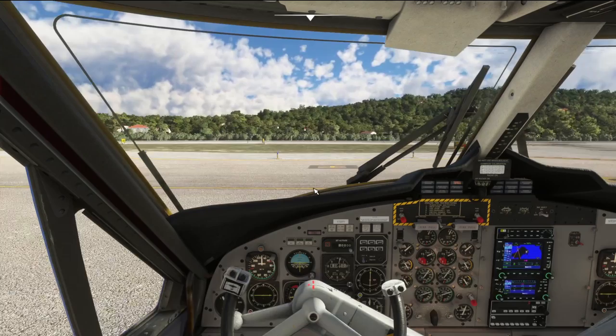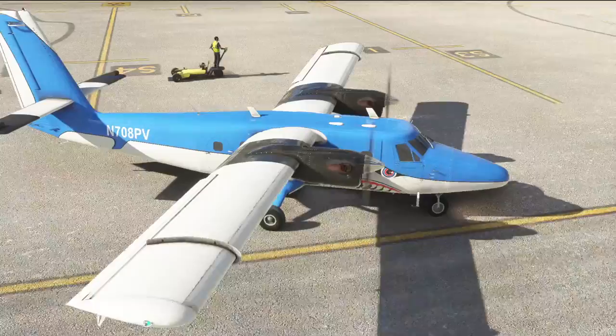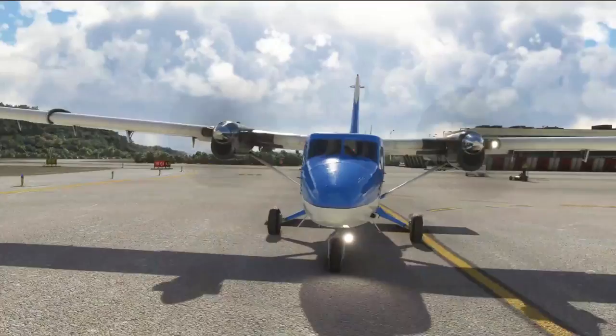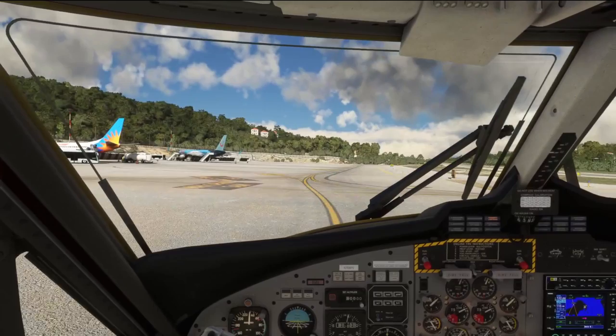We're going to taxi towards runway 19 for a departure over the beach, so we'll swing left. Real-world pilots of the Twin Otter have helped create this fantastic add-on, and they've described it as taxiing exactly as she does in real life. You can expect it to wallow on the ground and lean in those tighter turns.